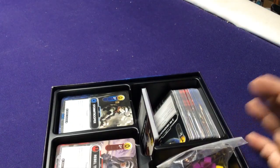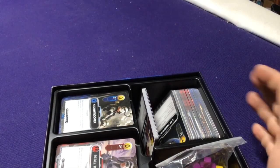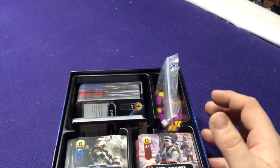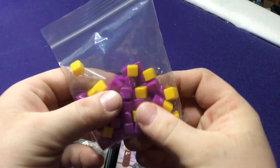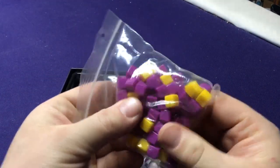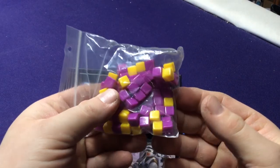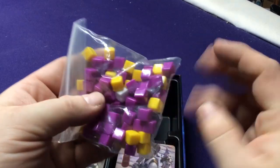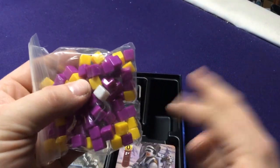Before we jump into the rulebook, I want to point out the components. We have purple tokens for tracking damage, yellow ones for resources, and a single white one to keep track of the Force, because some cards use the Force.